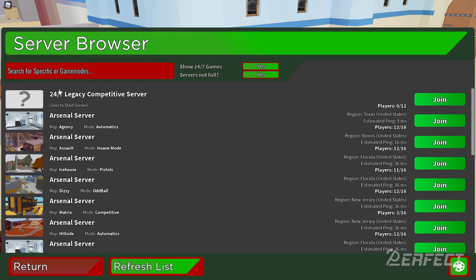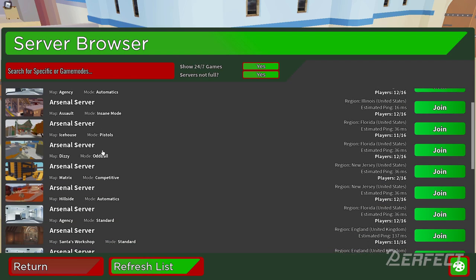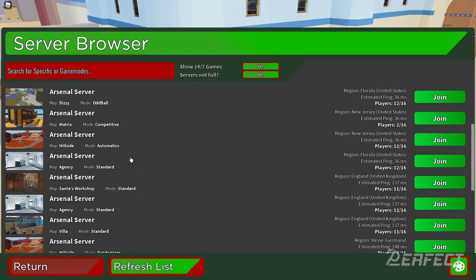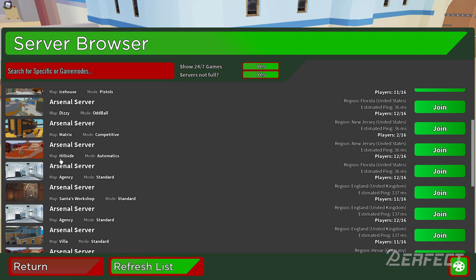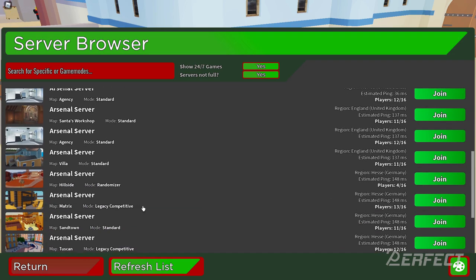If you look over here you can see the map and the mode. For example, there's one called Matrix Comp in New Jersey — it says two out of six, and it's restricted, so if it says two out of 16 you cannot join that unfortunately. All you need to do is find your favorite mode. For me that's legacy competitive, and as you can see there's 13 out of 16, so this should be a functional server.